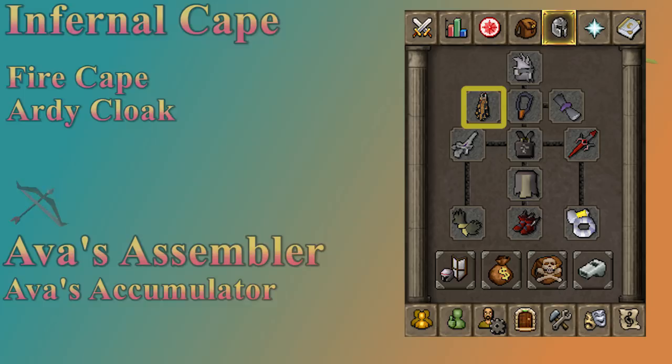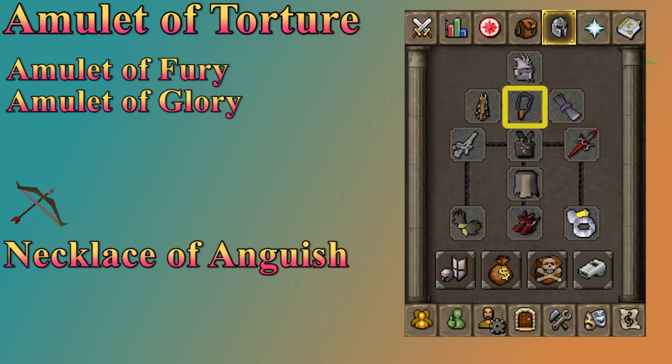The necklace slot can be important for doing solid damage. Your best-in-slot melee necklace is an Amulet of Torture, and for range you have the Necklace of Anguish. Bringing these switches is highly recommended, though not everybody has them, especially iron men going for Zenyte shards. They have no benefits for the other attack style, so you're going to need a switch. The Amulet of Fury is the second best option for both melee and range, so if you have neither Zenyte piece, just bring the Fury. If you don't have a fury, the next best option is an Amulet of Glory.